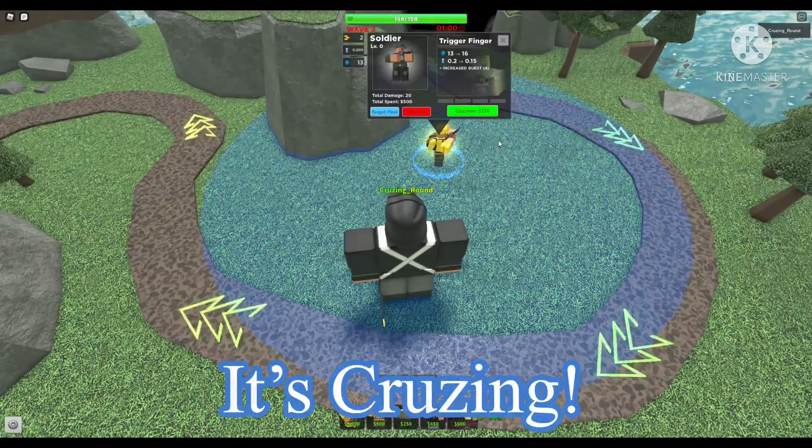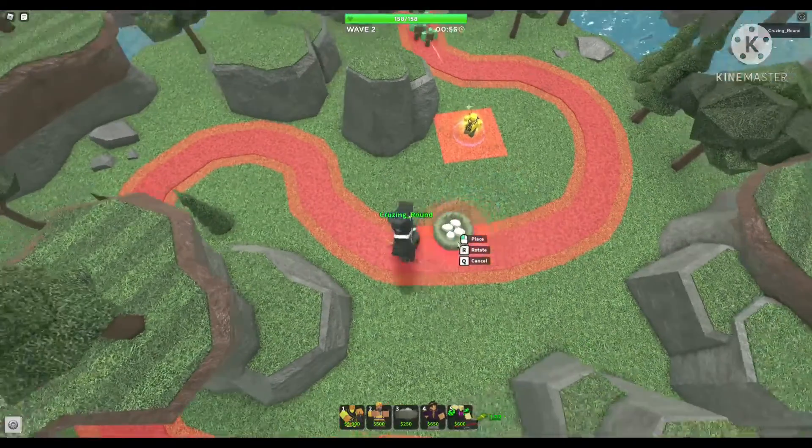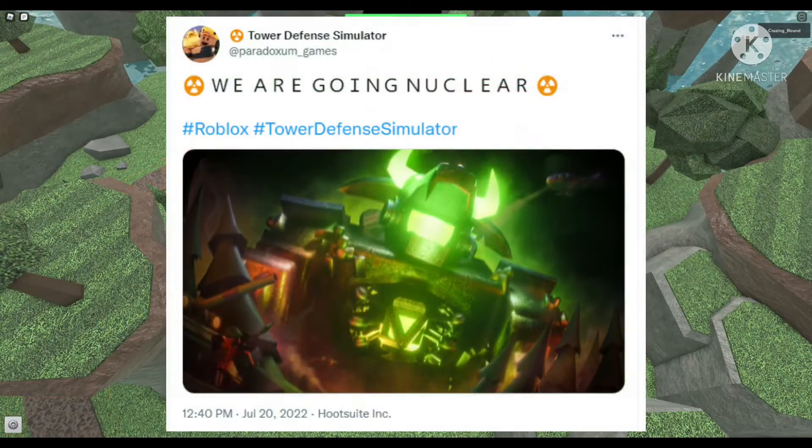Hey, what's up guys? It's Cruising and today I'm gonna share with you the new polluted wastelands boss leak. Tower Defense Simulator posted on their Twitter 'We are going nuclear' and then it shows supposedly the new boss for the wastelands.